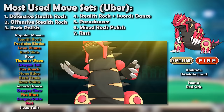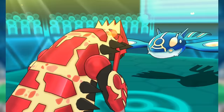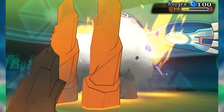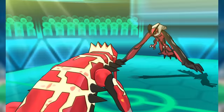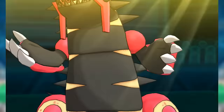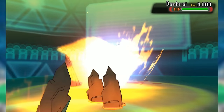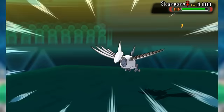Primal Groudon fit in on every kind of team — from stall to balance to offense — and had a significant effect on every battle. Losing Leftovers and gaining a Stealth Rock neutrality was admittedly a pain, but Groudon more than managed. It tended to use either a defensive Stealth Rock set on balanced teams for maximum defensive utility against Xerneas, Ho-Oh, Mega Salamence, and Primal Groudon; an offensive Stealth Rock set with possibly Swords Dance on offensive teams; or a setup sweeper variant on hyper-offense teams, being one of a chain of sweepers the opponent often just could not handle. Groudon did it all and was essential on just about every team — it was the absolute face of Omega Ruby and Alpha Sapphire.